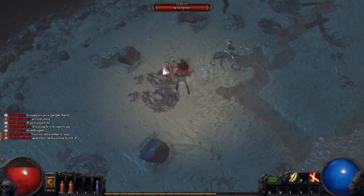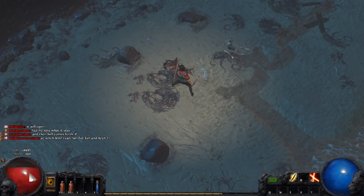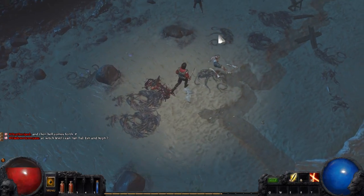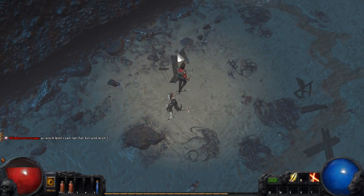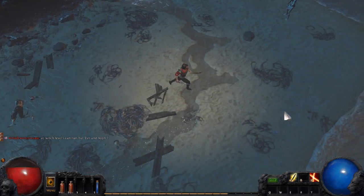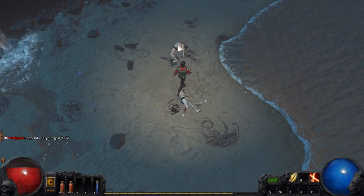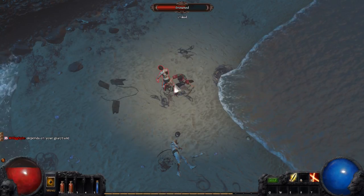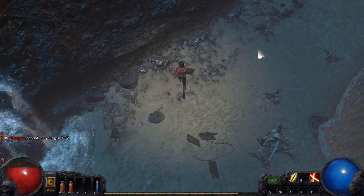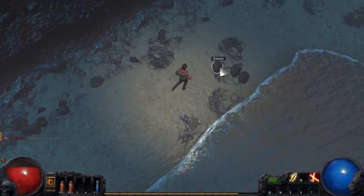Easy sand spitters. Do we regen health? No we don't - that's a bit unfortunate. So again we're just exploring along the beach. You can hold down mouse click for attacks as well, which is nice. Let's do a bit more exploring, maybe find something to do.